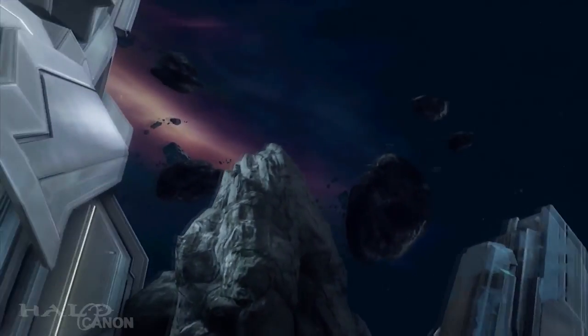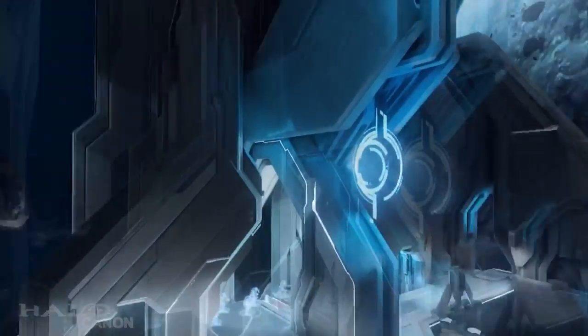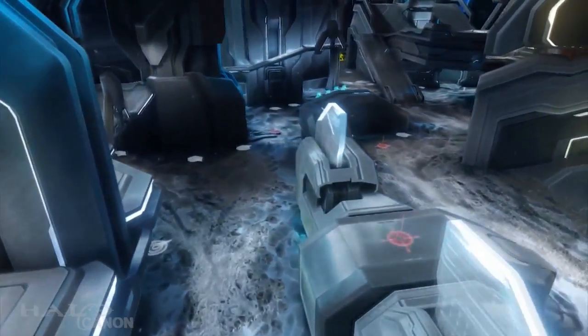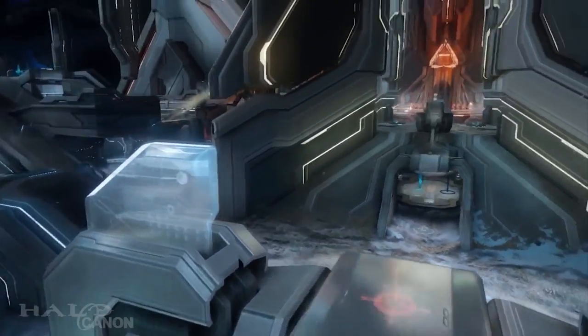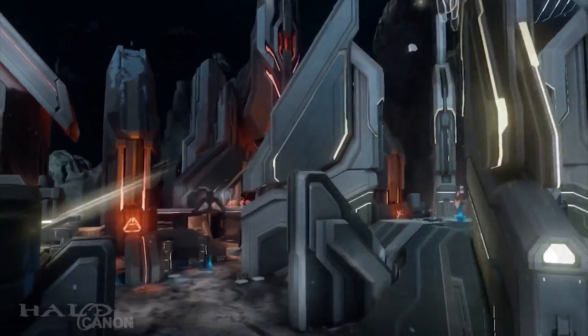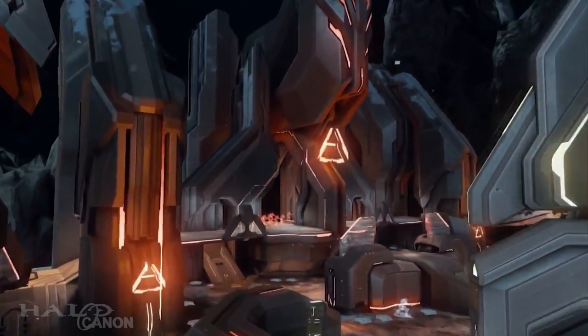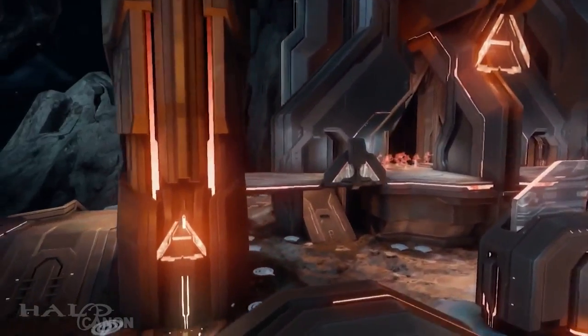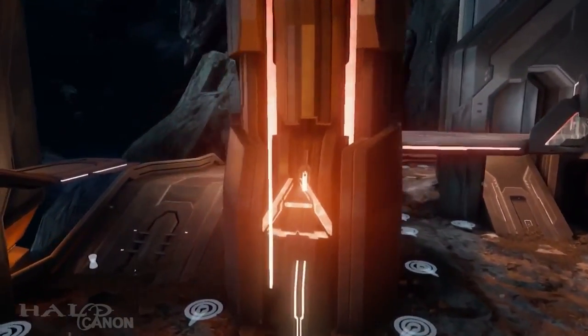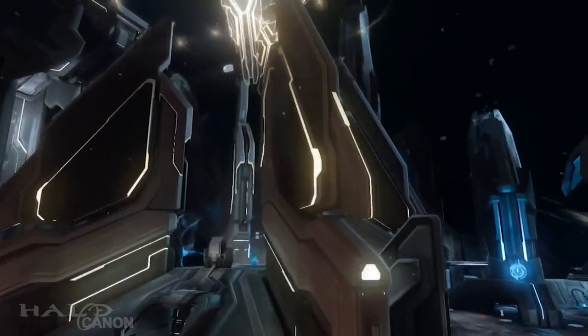It kind of makes the map feel alive. We've got the two bases — mostly for aesthetics, the red side and the blue side — but there are some strange symbols on each side that differ from one another. You could wonder what those are; we know Forerunners loved symbols.